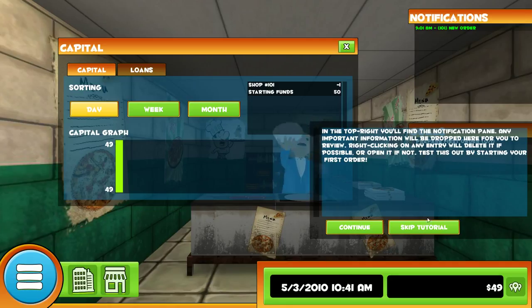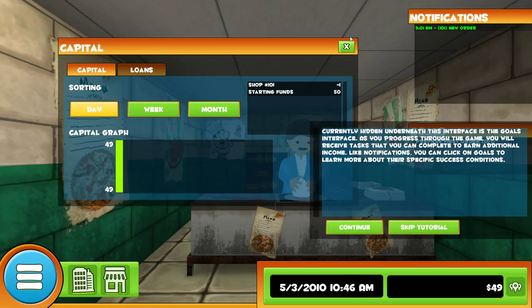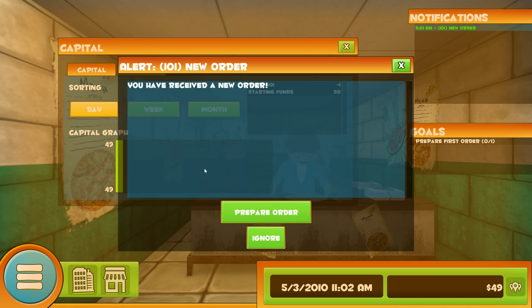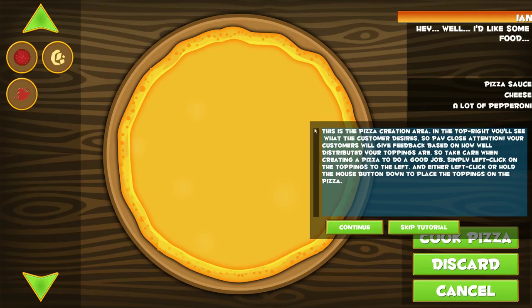Test this out by starting your first order. Currently hidden underneath this interface is the goals interface. As you progress through the game, you'll receive tasks that you can complete to earn additional income. Like notifications, you can click on goals to learn more about their specific success conditions. A new order — we have received a new order. Prepare.